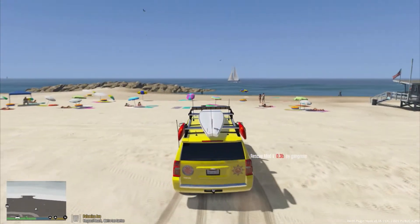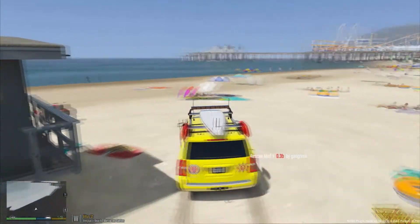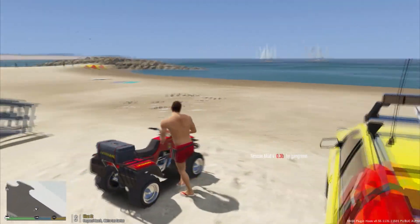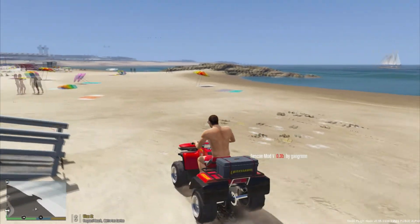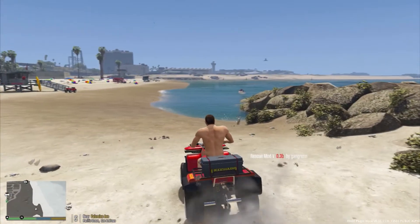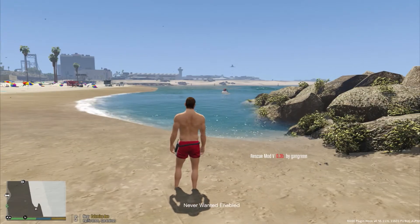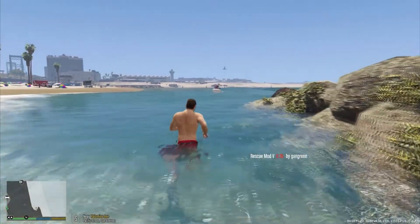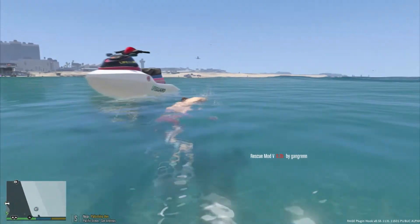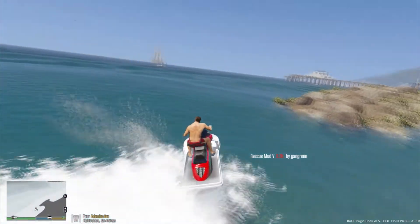There's a jet ski over there — we're going to go over there back to our tower. Yeah, this is our tower because we have the four-wheeler. We're going to park the SUV, grab the four-wheeler, and head over to that jet ski. We'll leave the four-wheeler here — I don't think anybody will steal it. We'll go ahead and hop on the jet ski. I'm part of the lifeguard so I'm not really stealing it. Hopefully we don't get attacked by sharks. It's a lifeguard jet ski — we'll go ahead and just patrol around here on the ocean and make sure nobody's drowning or anything.